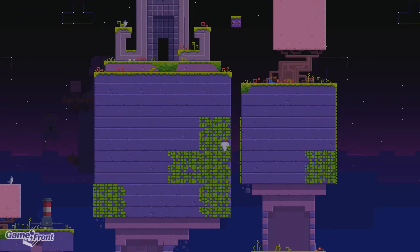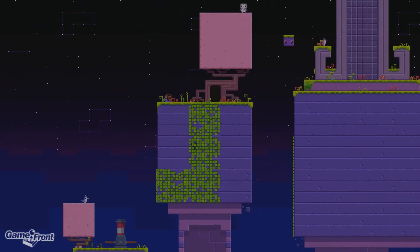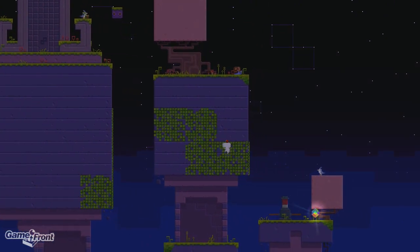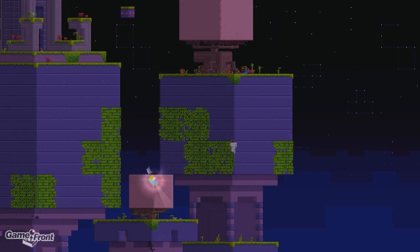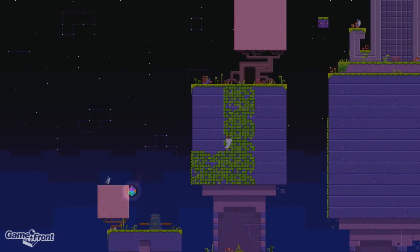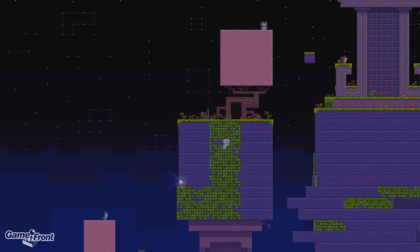Then you want to work your way up the vines quickly, because if you don't move fast enough, the vines are going to disappear. You can switch it in midair there, and once you get up to the top, you can jump over to the right.